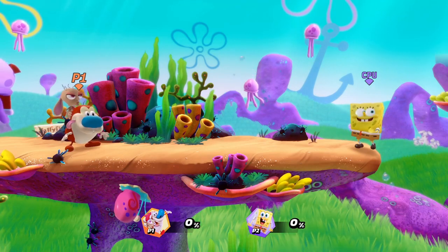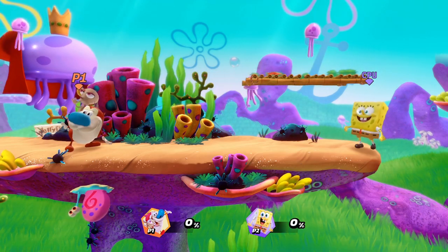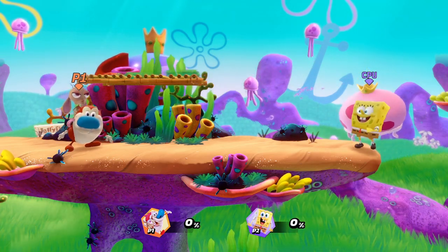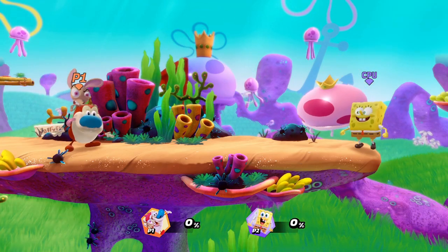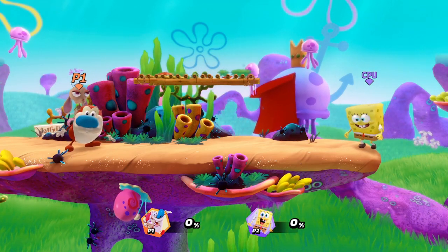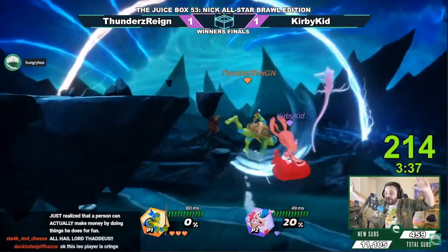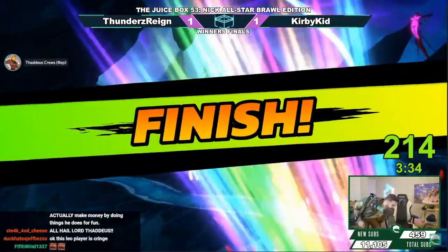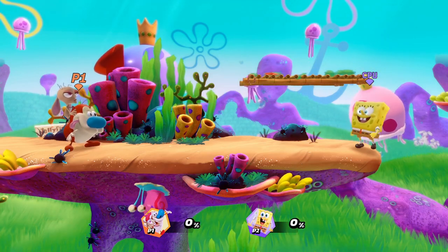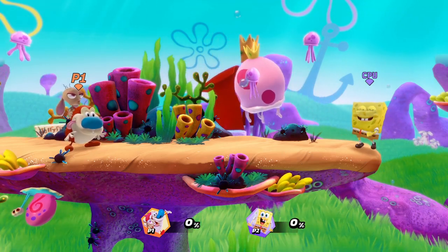First let's talk about some of running Stimpy's strengths. I think he's a pretty good brawler. His projectile isn't the greatest but I still think he can zone out pretty decently. A lot of his moves hit on both sides so he's basically always protected. I think he's pretty decent and fairly underrated too. Some of running Stimpy's weaknesses: he's got a big body so he can be easily comboed. He is a little bit heavier so he gets comboed a little bit harder than some of the other characters on the cast. Sometimes he can have trouble killing, but that's most characters I guess.